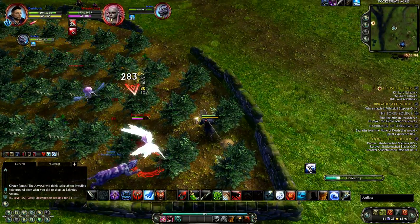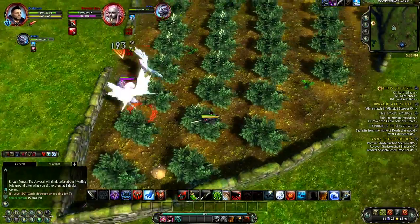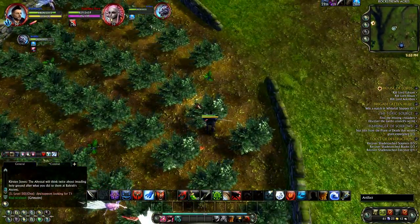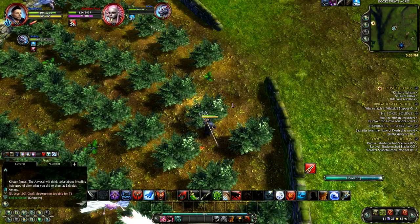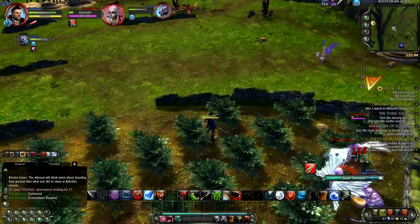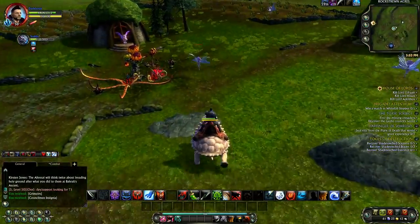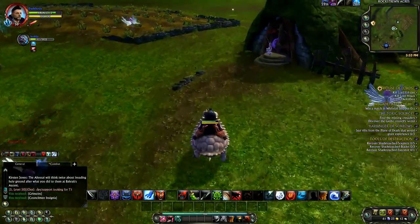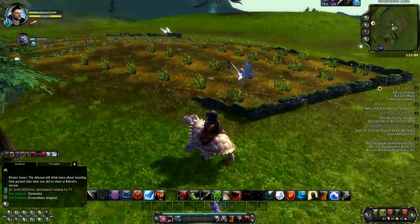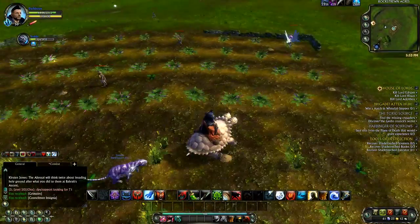Here's another really good spot to look as well — this area is known as Rockstrewn Acres. You'll find more artifacts than rocks, actually. Just go through all these fields here. There's quite a bit of mobs, but you can get quite close if you are level 50. You see how close I can get to these guys and I won't pull aggro until my pet decides to pull aggro, usually.